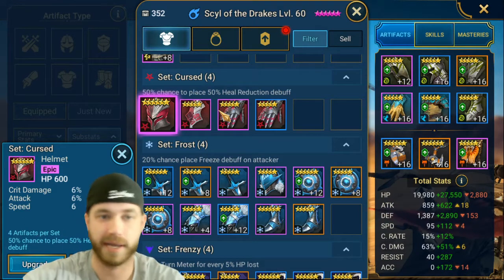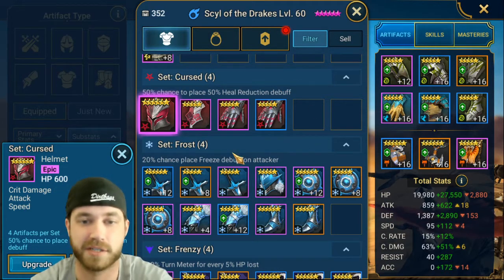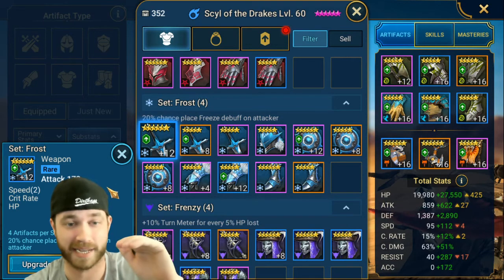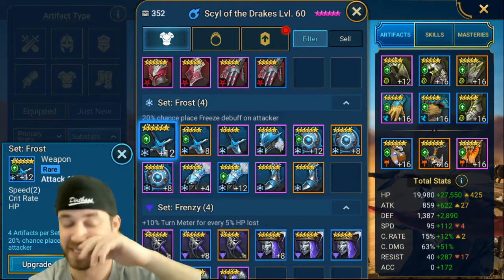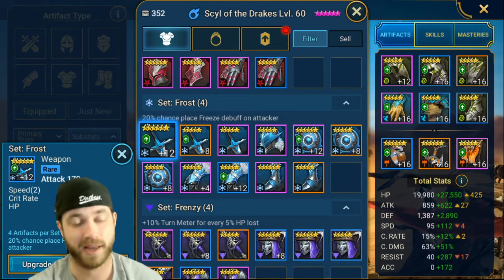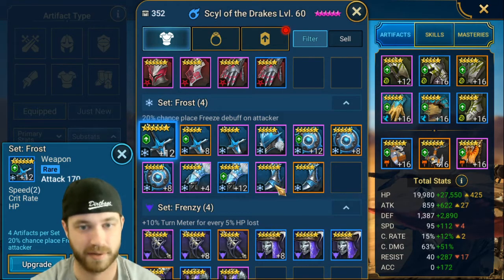To save silver, only level up to 4 sometimes on a blue. For example, I leveled this up to 4, got a speed, then to 8, got another speed, then to 12 — not that much silver — and I kept it there. I thought: if I need 17 speed on a guy, I've got it. For a really good end-game character, I don't need to level this to 16 because I already got the stats I needed.